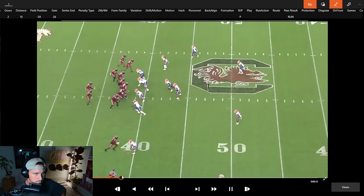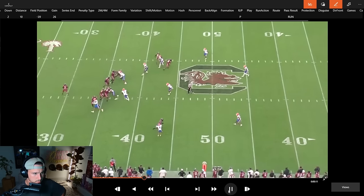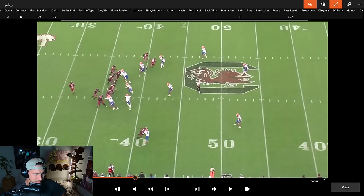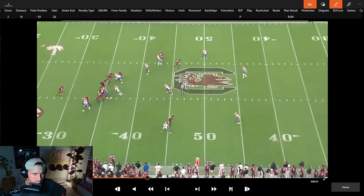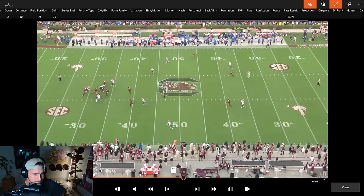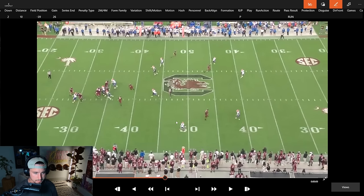They run a choice/pick route with a post curl concept on the backside. These aren't even really viable options at this point because they've run it every single time in this set — the defense will just undercut it. But he plants and throws the ball out in time and rhythm, and he gets the first down. That's real football in the NFL — can you be accurate and decisive versus tight man coverage on third down? Yeah, he can. Quarter two, two minutes left.